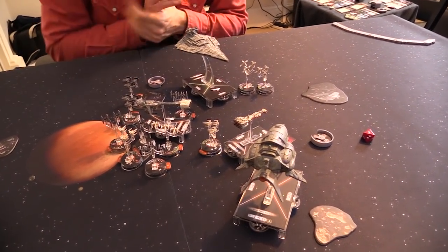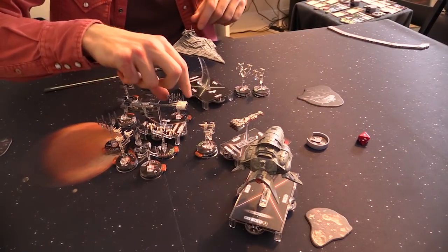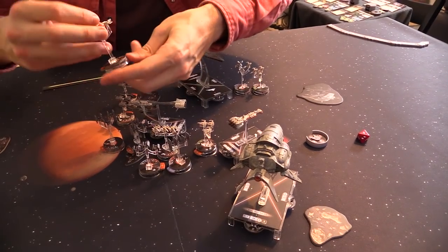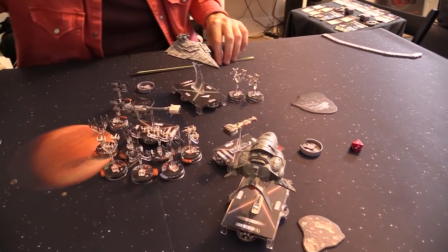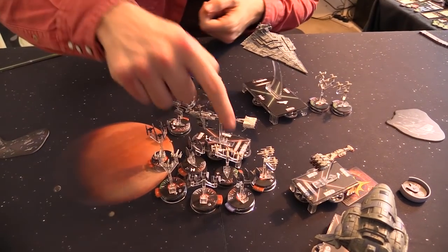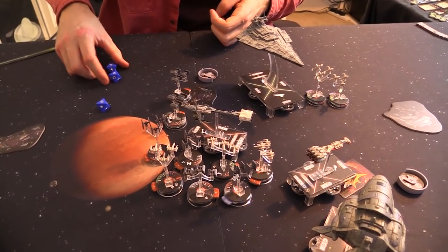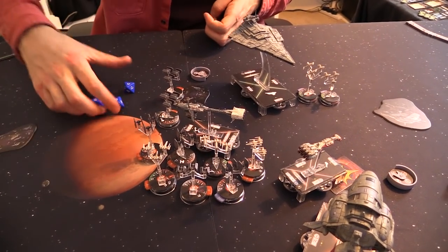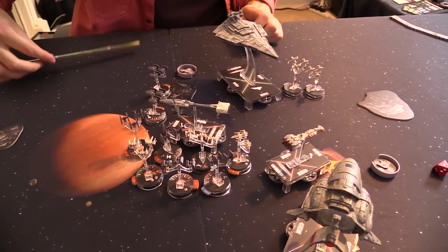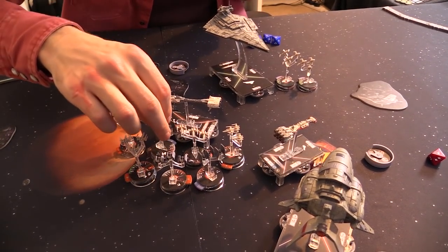The Victory 2 class Star Destroyer flagship is also issuing a squadron command. Armada isn't usually just endless squadron battles, but here we are. Mauler Mithel first — fly in, do one damage to everyone. He'll then do an attack: three dice on this X-wing with one hit point left — let's attack Luke. Absolute bollocks! He's got Swarm so he can re-roll. Luke Skywalker — still a dick. This TIE fighter will shoot the X-wing with one hit point — three dice plus one from Howl Runner. He's toast.